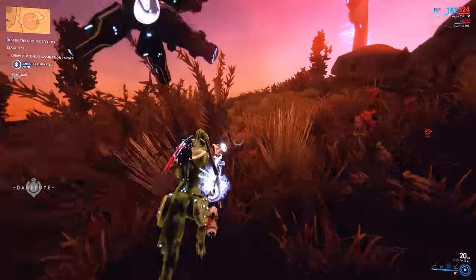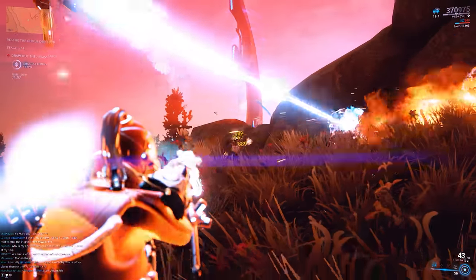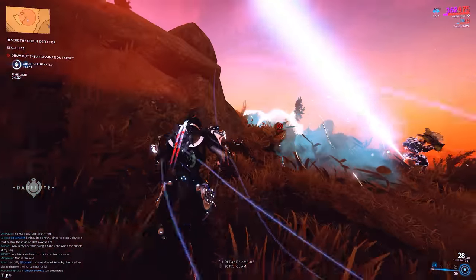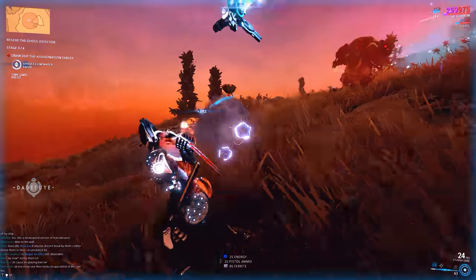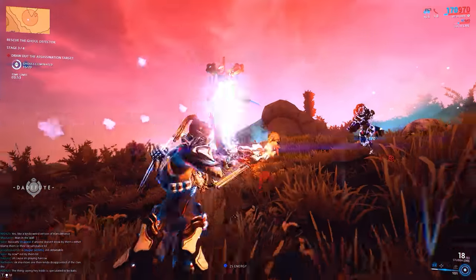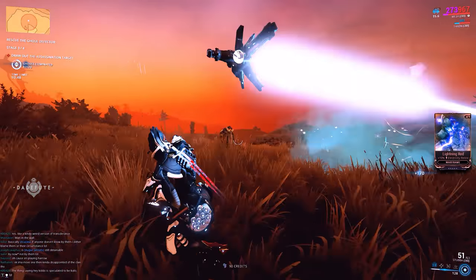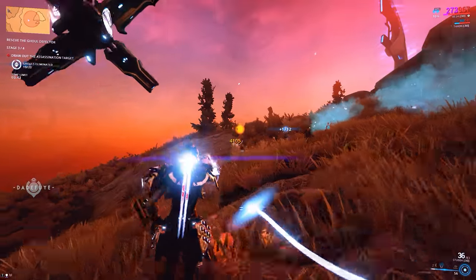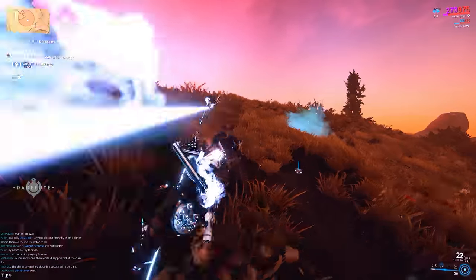It drops from the Grineer Ghouls bounty mission as a reward and can drop at any of the levels. You get the blueprint and gather items to build it. If you don't want to play the bounty, you can buy it for 190 plat. If you can't handle the Plains but don't want to spend plat, just journey in, stand in one spot, and have your teammates do the rest.